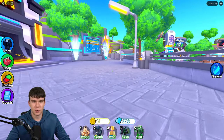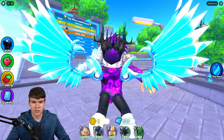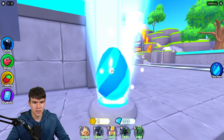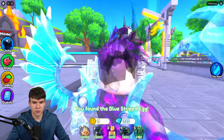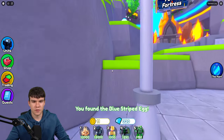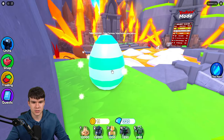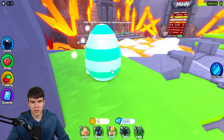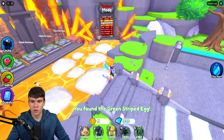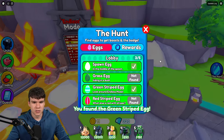I've just spotted another one right over here — let's quickly collect this up. I think if we get all these, we're going to get the badge for the hunt, which is awesome. So we have this one over there — there is the blue striped egg. We also have this egg just over here. There we go, we've got that one — the green striped egg. That's three out of five.